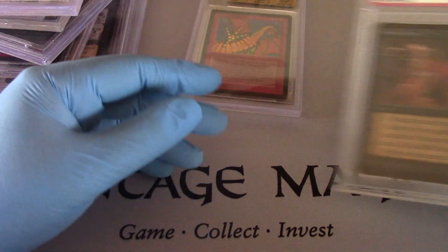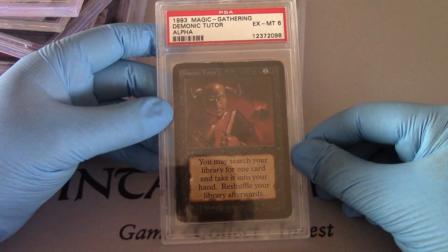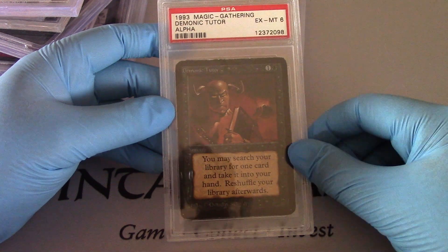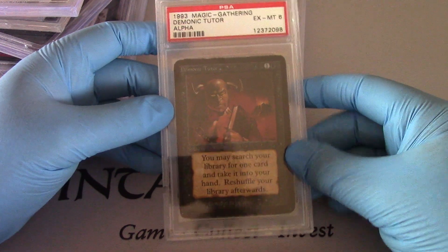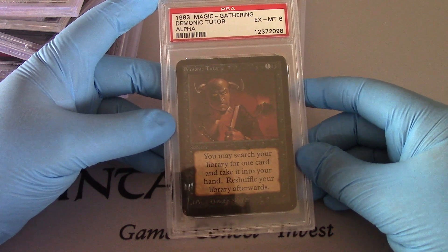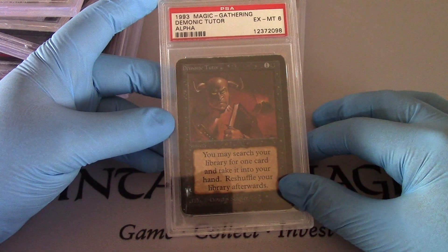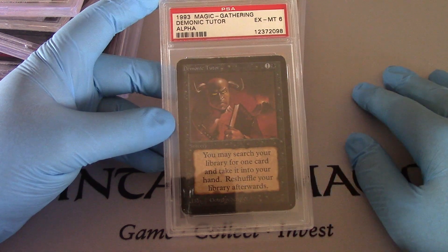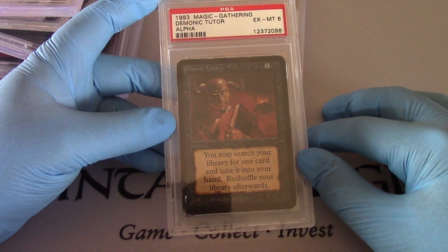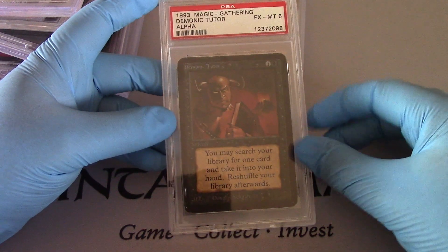Now, I also have this, which is a PSA graded EX6. The story behind this Demonic Tutor is I actually won it in ante-play. Way back in the day, we used to play for ante, and I won this from one of my friends. I actually tried to give it back to him, but he refused absolutely, because we were playing for ante. But I told him I would keep it forever and make sure it stays safe. And here it is today, graded by PSA, completely protected. So I kept my word, and I've kept this card safe.